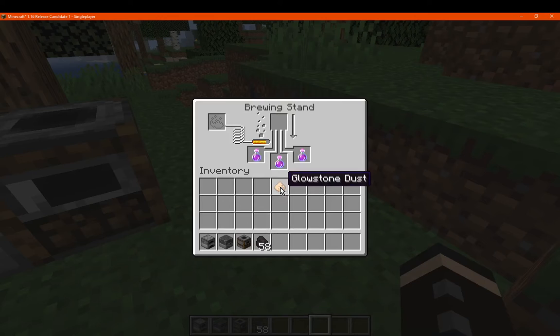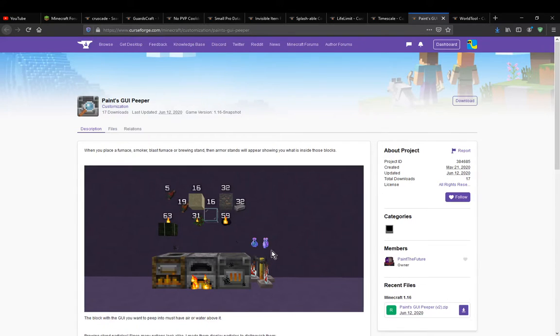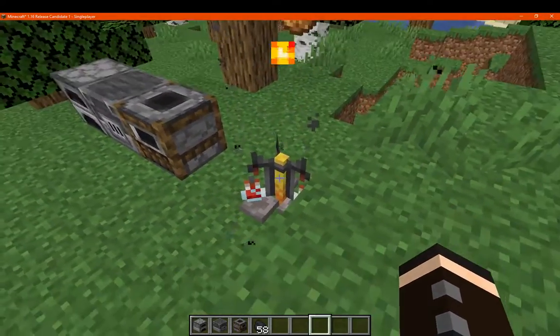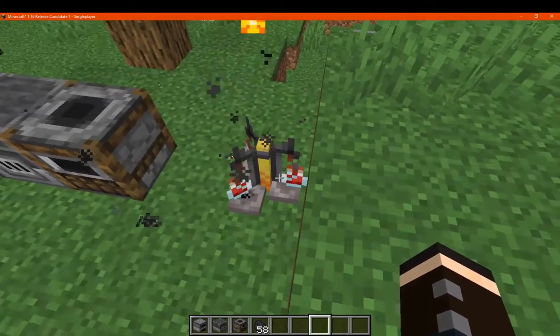If we put in the glowstone now, it should obviously use that up and give us something else. I don't know about the potions being displayed above here, as I haven't got that to happen, but I have the furnace, no problem. And the particles displayed with each of these have all been presenting, so that's fine.